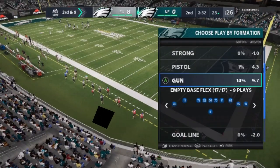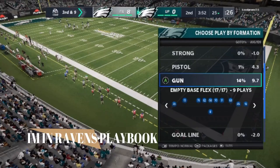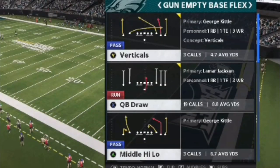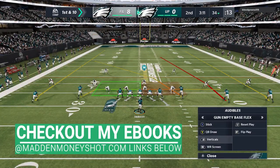Starting off, this formation is out of the Empty Base Flex, although I'm pretty sure a lot of these plays you can find in any empty formation that looks similar. The plays are pretty much right here: the verticals, the QB draw, and the middle high-low. I've got a fourth play I'll show towards the end, but these are pretty much the three plays I'm going to use the most.